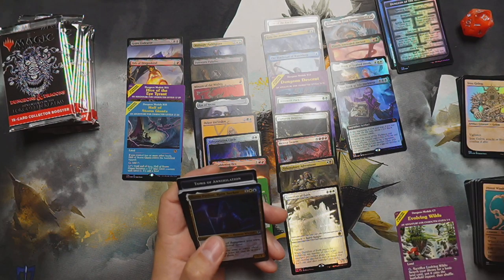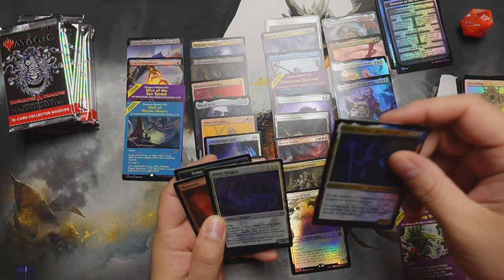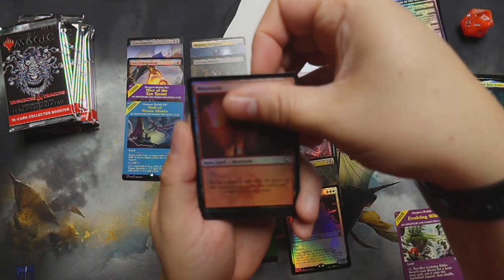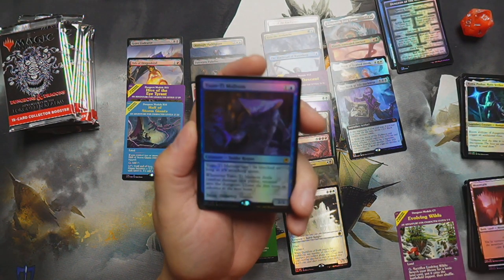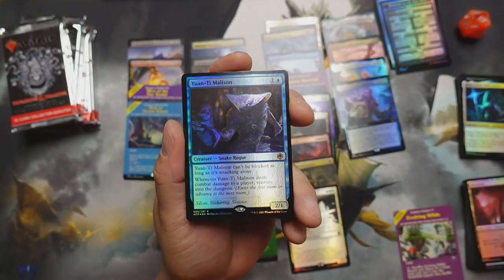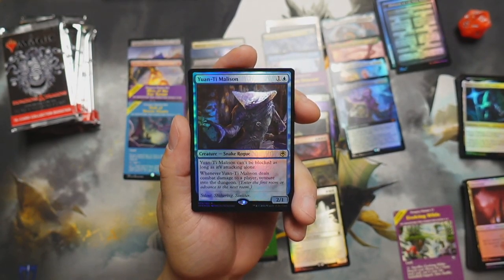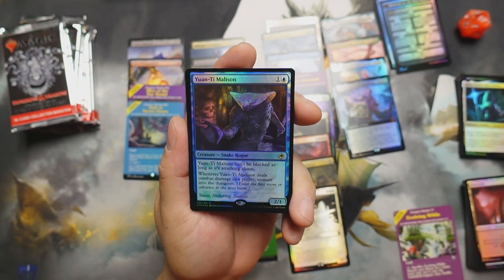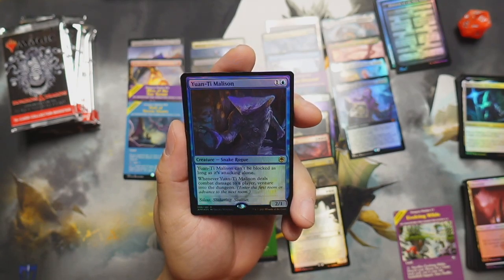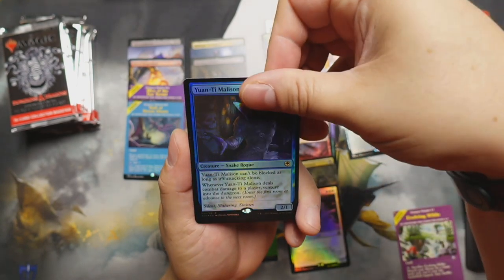Oh, we got a foil white dragon — nice! We've got a mountain here. We've got a Yuan-ti Malison — he's a blue snake rogue. Yuan-ti Malison can't be blocked as long as it's attacking alone; whenever it deals combat damage to a player, venture into the dungeon.